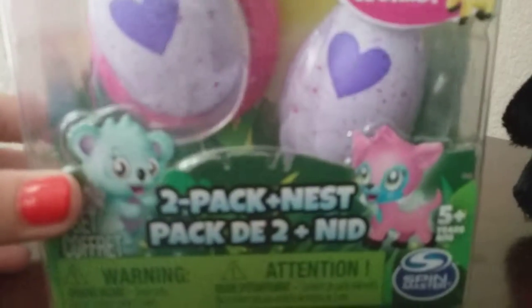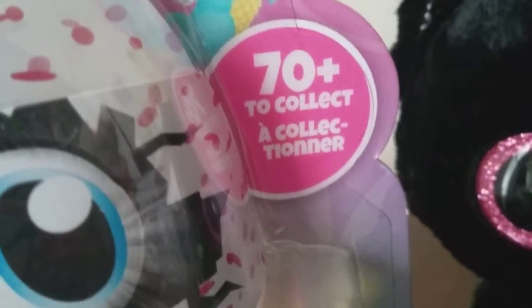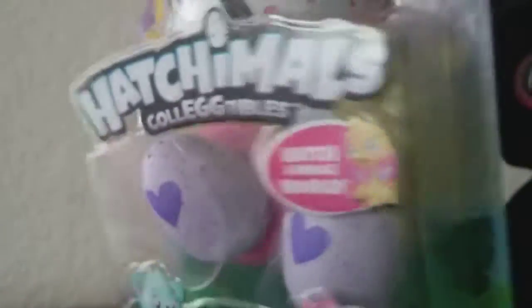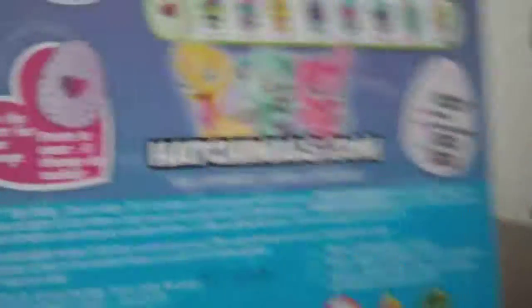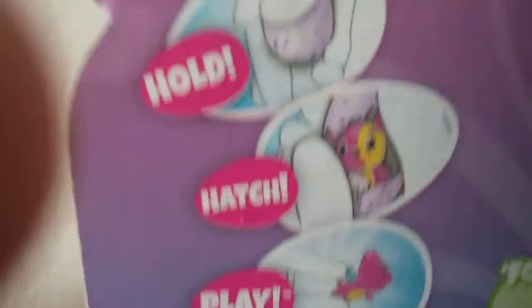It has two little ones. It says 70 plus to collect, and then a different language. This huge Hatchimal hatches out of its egg, and two little ones. This is season one. And going on to the back, this shows how you do it — hold, hatch, and play.